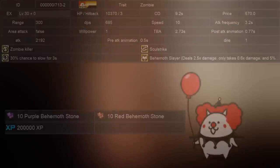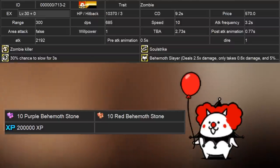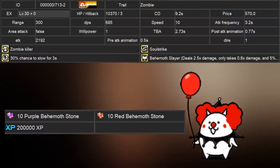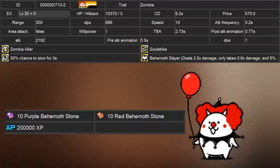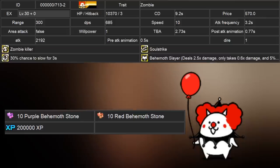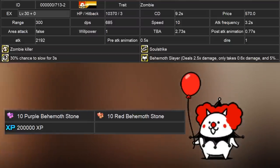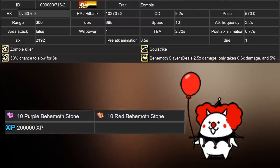Next is a new egg unit called Clown Cat. If you remember the Holy Water gacha where you can get Exorcist Cat, this is how you get this unit. At level 30, they have 10,370 health and deal 2,192 damage with 685 DPS. They have a speed of 10 and a TBA of 2.73 seconds. They cost 570 cents to deploy with a cooldown of 9.2 seconds and have a standing range of 300 with 3 knockbacks.